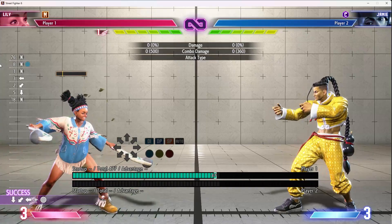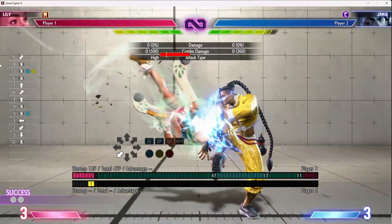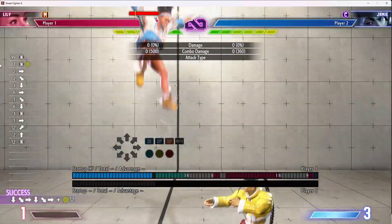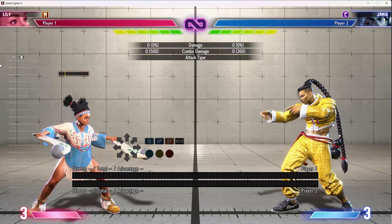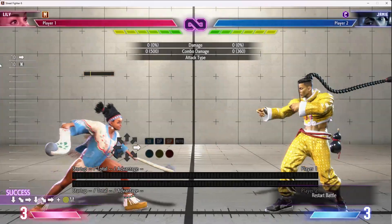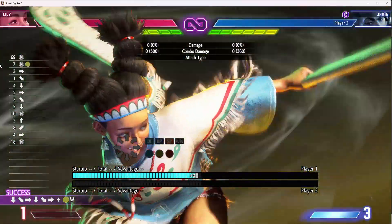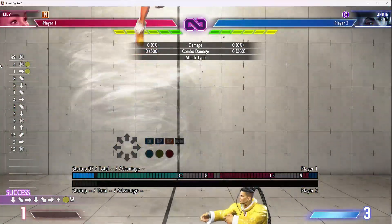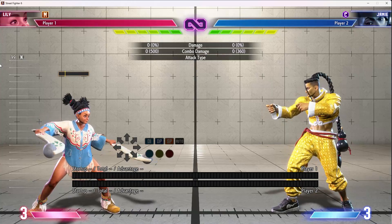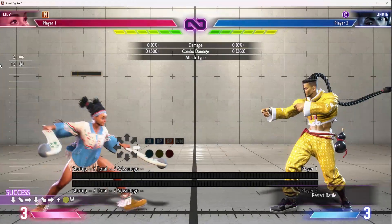Other ways you can theoretically get in are forward jumping and mixing it up with condor dive — wind condor dive is safer. You also have air level 2 which will beat any uppercut attempt. Depending on how low you do it, you can actually beat regular anti-airs too. This is invincible — it will beat anything ever, doesn't matter if they do EX flash kick, it loses, this thing wins.